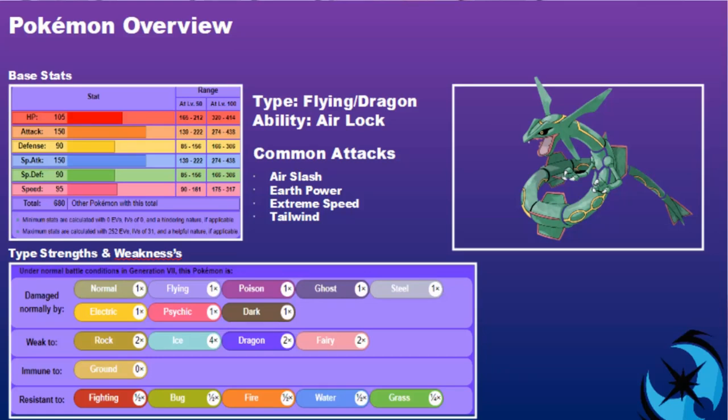Base stat total: Rayquaza has a 680 base stat total with a distribution of 105 HP, 150 Attack, 90 Defense, 150 Special Attack, 90 Special Defense, and 95 Speed. Nice distribution across the board, but the big ones are going to be its offensive stats. With that 95 base Speed stat, it is very nice for getting the jump on the majority of base 90 Speed restricted Pokemon. Its defensive distribution isn't too shabby for a restricted Pokemon, but it's not going to be the most defensive.